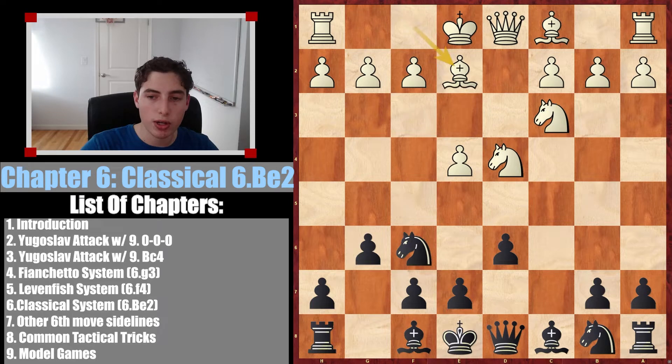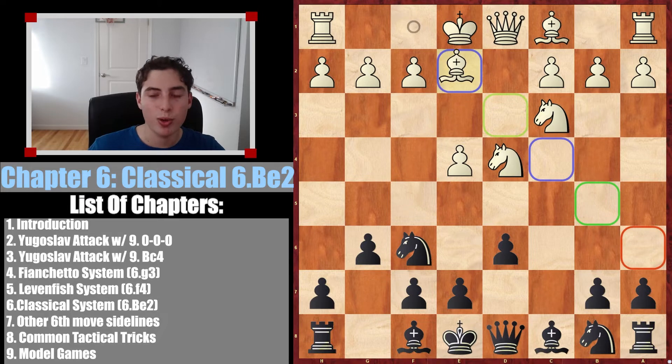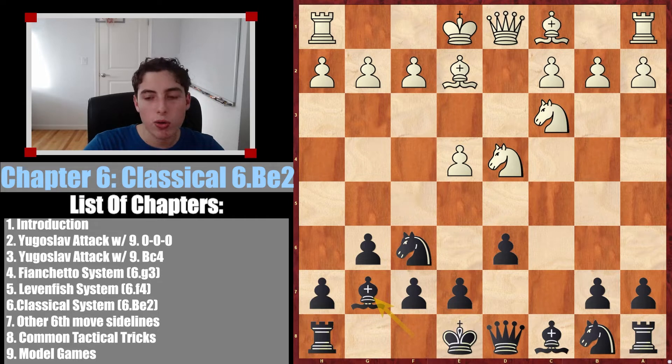The Sicilian Dragon starts with g6. We've already looked at a ton of White's options: the move f4, the Yugoslav attack with Be3 and Bishop to c4, the Yugoslav attack with long castle, and the Fianchetto system with g3. Now we're looking at the classical system, Be2. This is the most non-confrontational option White can go for — just developing the bishop calmly, looking to castle and get out of the opening. Although it's a legitimate way to play, it's not dangerous at all. You don't need to memorize the moves here 100%; as long as you know the general ideas, which are consistent with the other chapters, you should be totally fine.